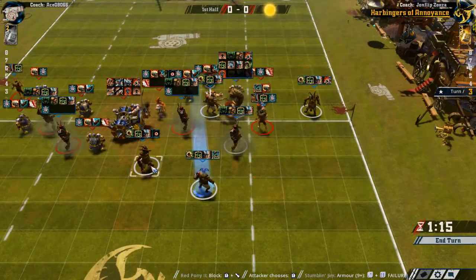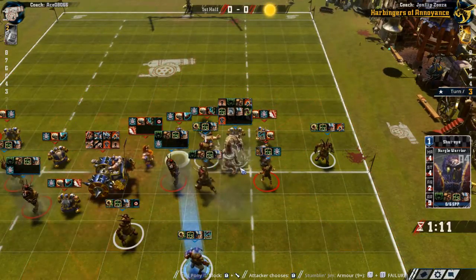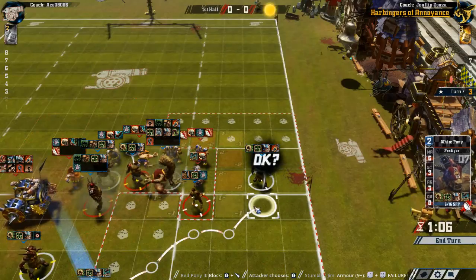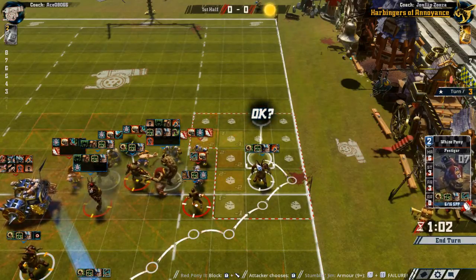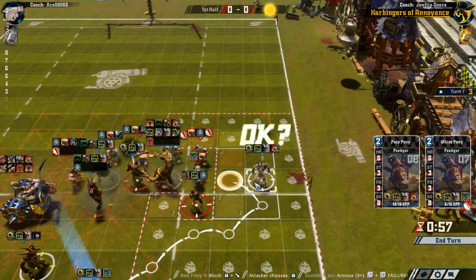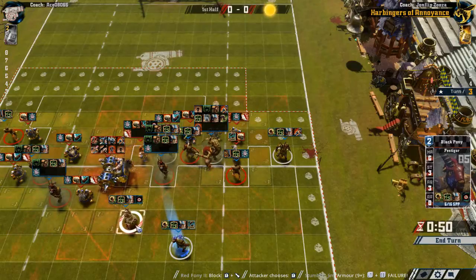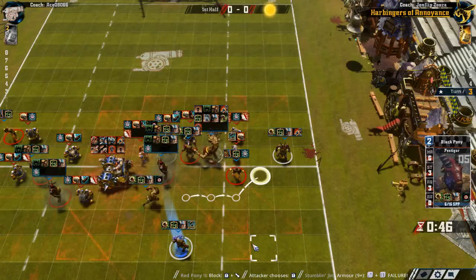Now we're very much committed here. I don't think I'll be hitting with the beast now, because if he fails that, a stand there is probably better. And then hand off to him — the hand-off is still 67%. Does this guy need to do anything? I'll move him here just in case I drop the ball — it's better to have him on that side. So one in three risk of dropping the ball — we made it.